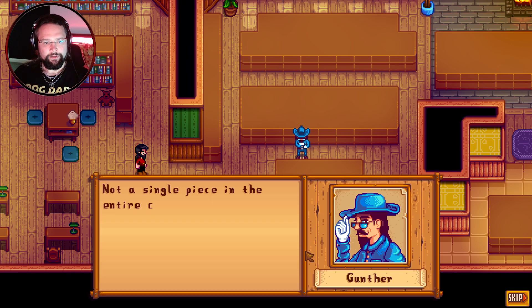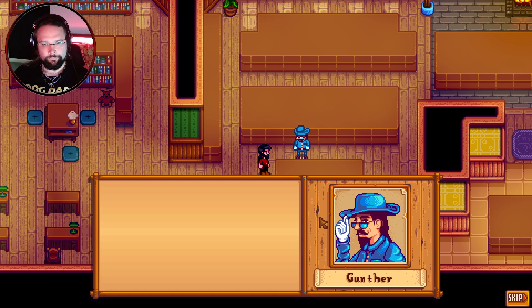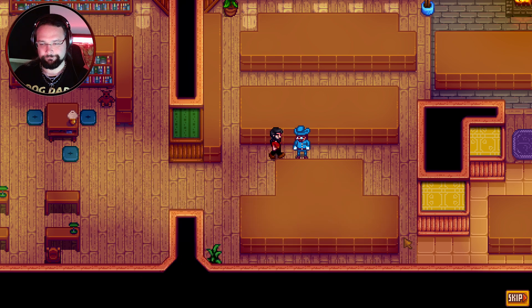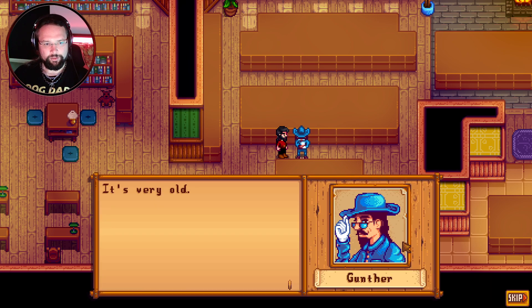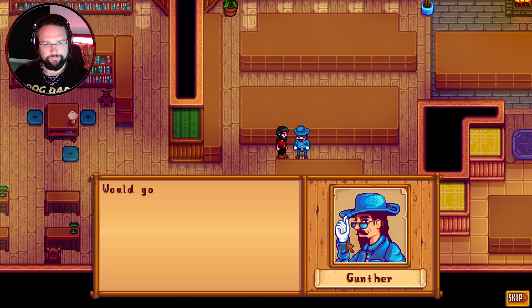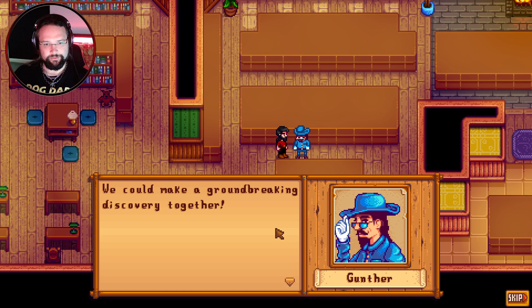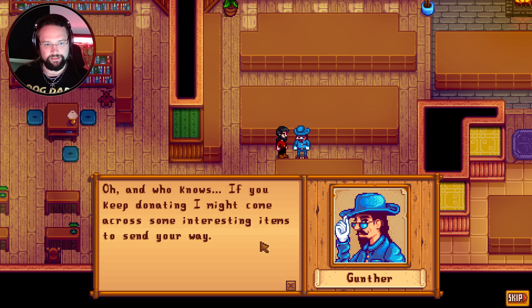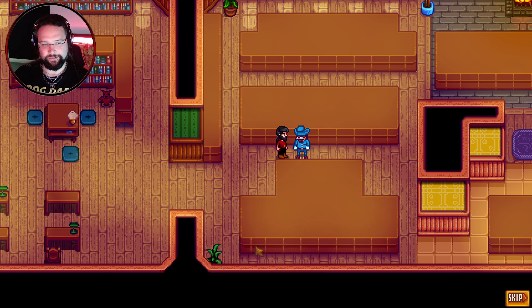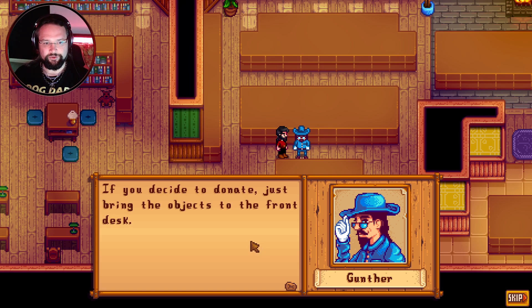The museum is open now. Gunther says it's abysmal — not a single piece in the entire collection. I've got some stuff for you, only a couple of bits. He grabs the item — rude! He says it's remarkably very old and he'd love to study it in greater detail, but it is mine. He asks if I'd consider donating any new artifacts or minerals I find, saying we could make a groundbreaking discovery together, and he might send interesting items my way in return. Sounds like a deal.